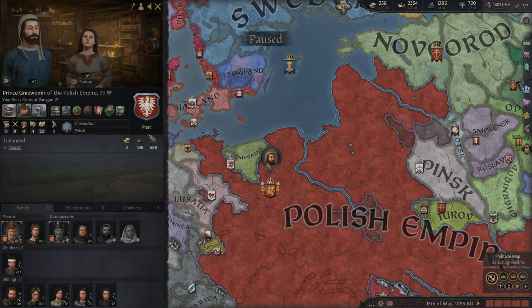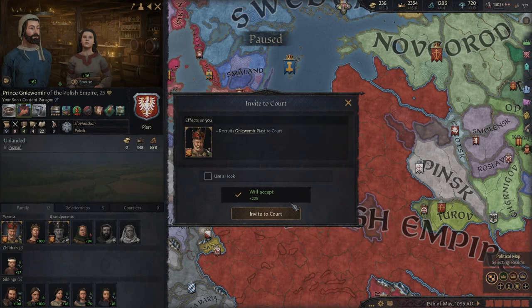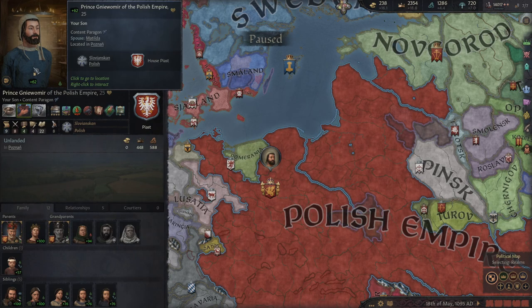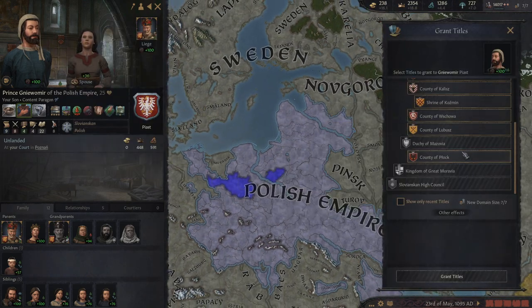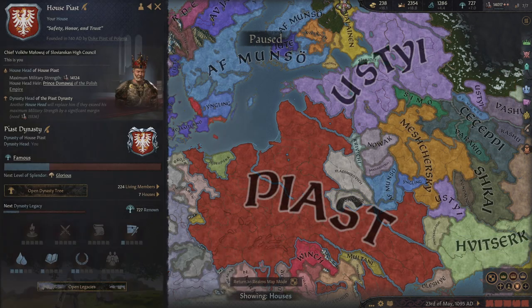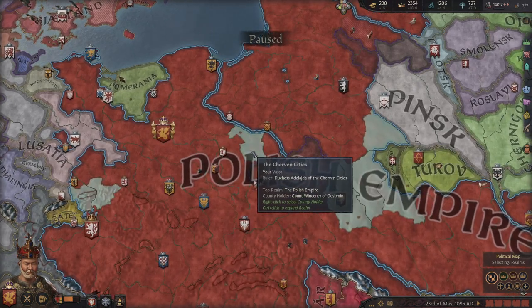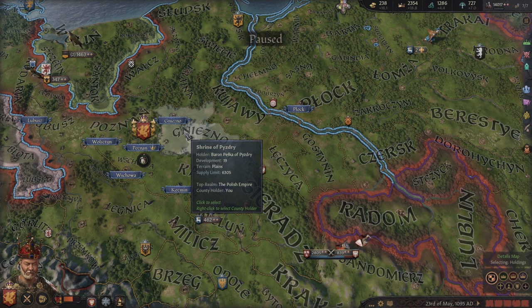The cool thing is this guy here who's been disinherited — if he's in my court I can now give him titles freely outside of the normal line of inheritance, because he's not part of it. He will still remain part of the Pias dynasty, which of course is the goal — building up your dynasty. So just be aware that's a way to manage your titles a bit better. Hopefully that helps you with advanced title management.